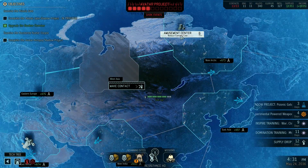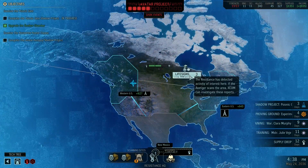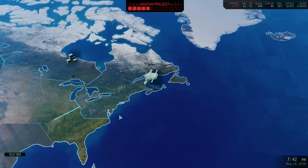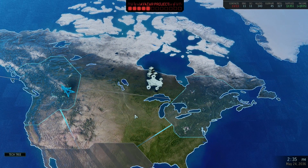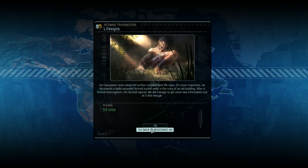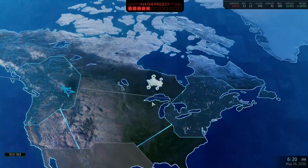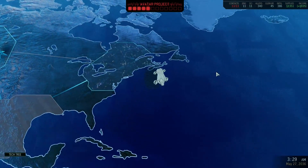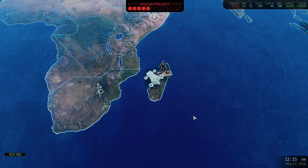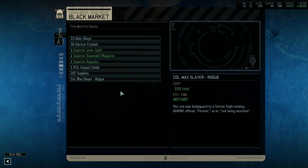So what should we do next? Amusement center. There's some intel over here - not that we really need more intel, we got 327 intel, but we might as well grab it. We don't need reduced contact cost either, we don't have to make contact with any more regions. One day on Sonic Gate. There's literally nothing else left. Let's check the black market and then maybe go to the amusement center. We'll check if there are any soldiers available or anything else to spend intel on. We got some loot.